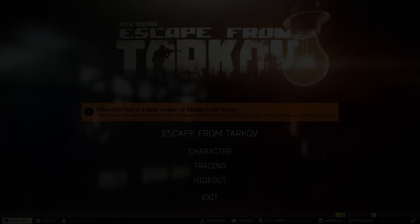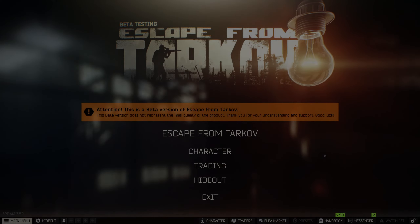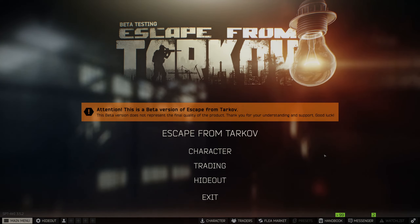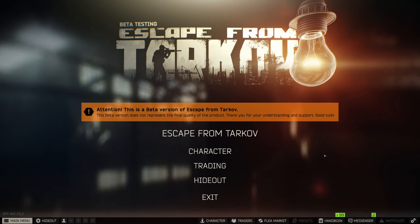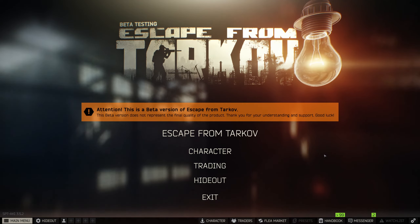Hey everybody, hope you're having a good day. I'm gonna be starting a new series on my channel for SP Tarkov and I'm gonna be using the Realism mod and a couple other mods to do a complete overhaul of the game. With the Realism mod it changes everything — recoil, armor, ammo, medical items, and some flea market and AI changes.